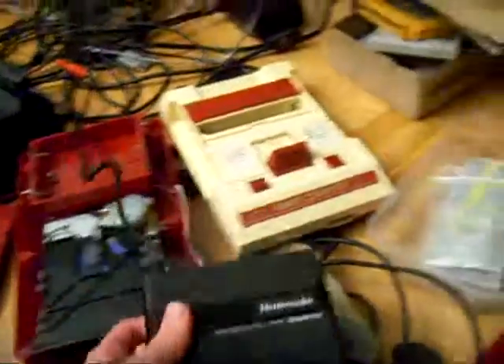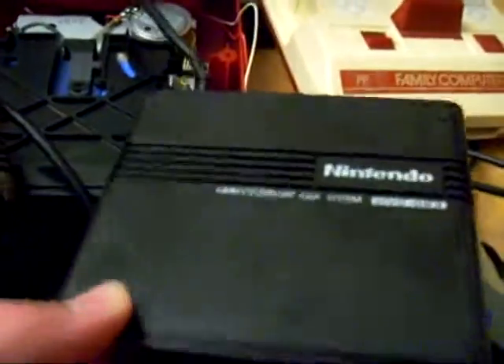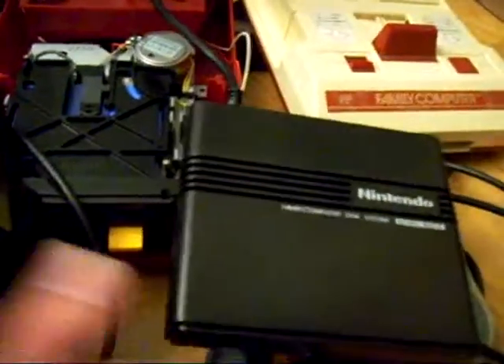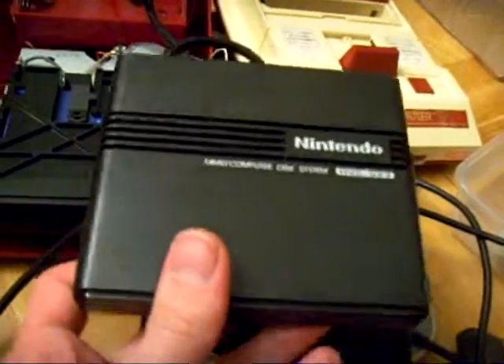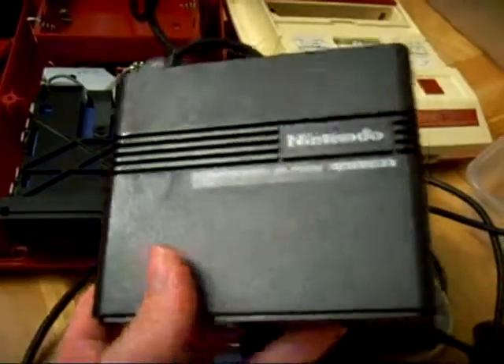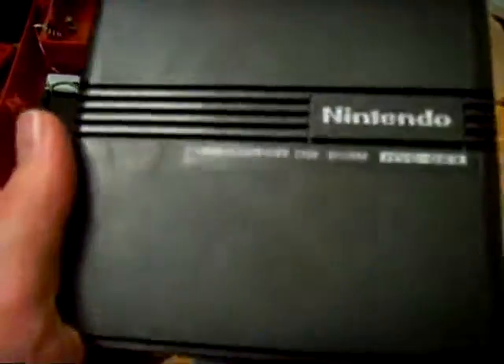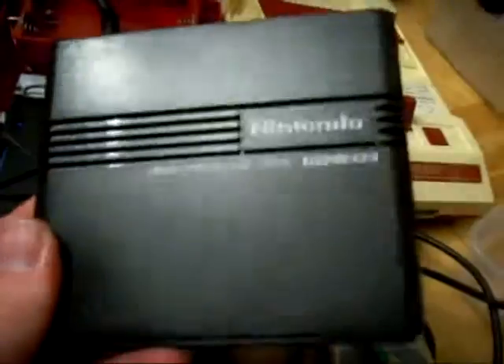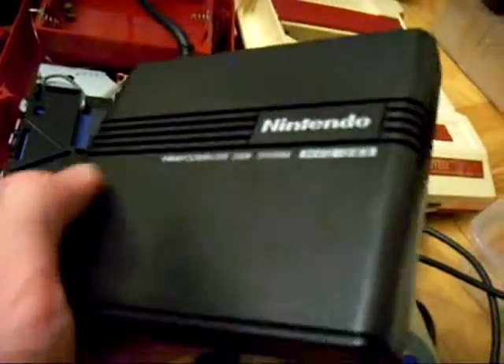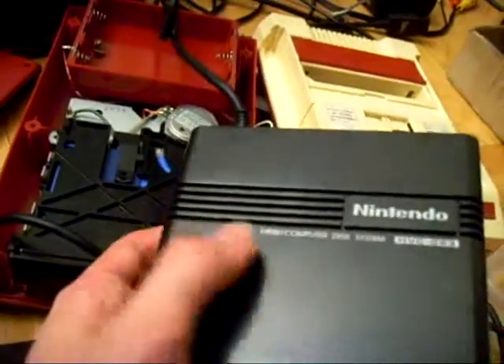One way you might be able to tell the difference is that all earlier model ROM adapters - you probably cannot see a difference - but there are people who have a little smooth surface, shiny. Only the earlier models have that, and later models have this rough surface. So the smooth ones are easier to get scratches on; maybe that's where they changed it, I don't know.